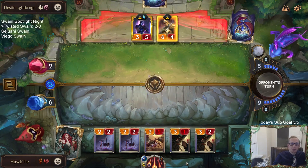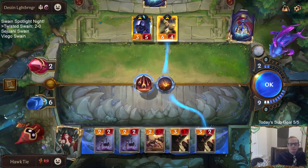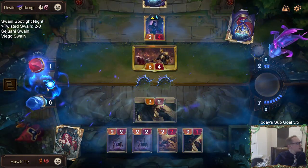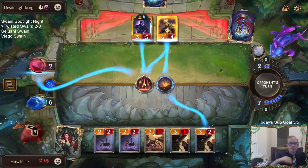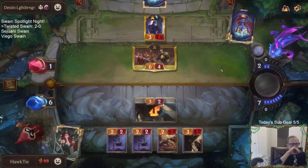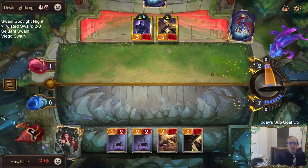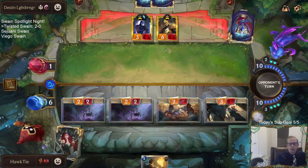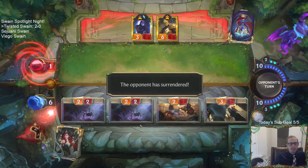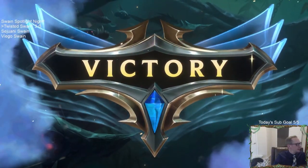Whatever I draw I can play, so it's not like I have to cast Make It Rain right now. Barrier goes away — never mind, we're good. One more damage. Three and oh! No more Lifesteal Barriers — got there.